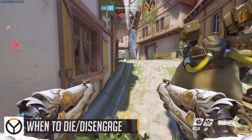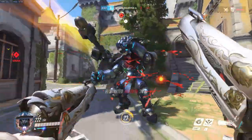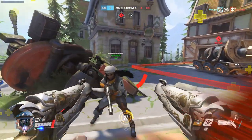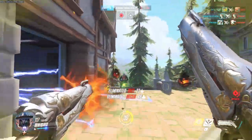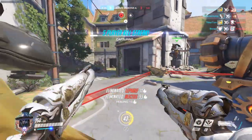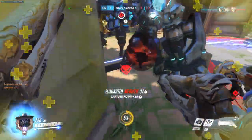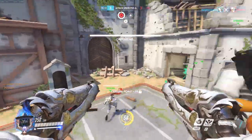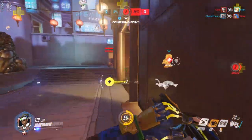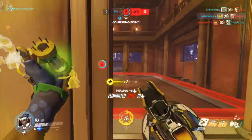When to die or disengage. There are times when you need to recognize that a fight is lost and either disengage — completely out of harm's way, no peeking or poking — or die on purpose to group up with your team. You will win games on the strength of your full team fight prowess; individual heroics are far less viable in Overwatch. At higher levels you will get mercilessly punished for not fighting as a team. If you're down in a fight by a lot, that is the time to die or disengage. The goal is to respawn with your team and rob the enemy of any ultimate advantage — if you can run, do so; if you can't, jump off the map. A team that fights together wins together.